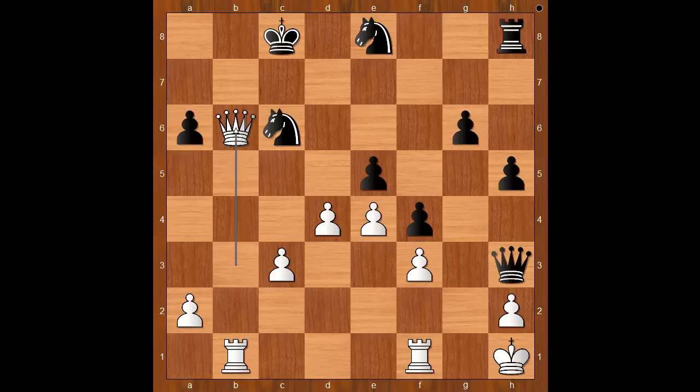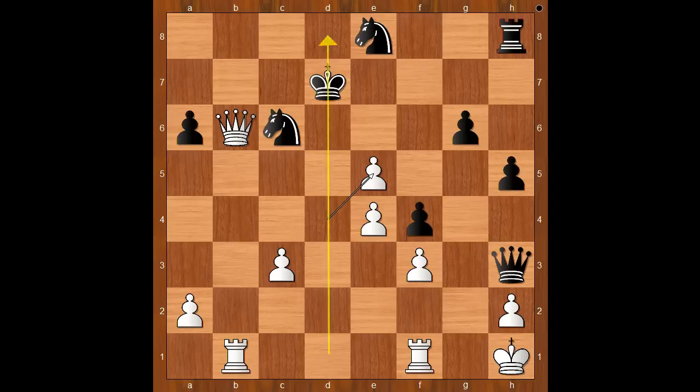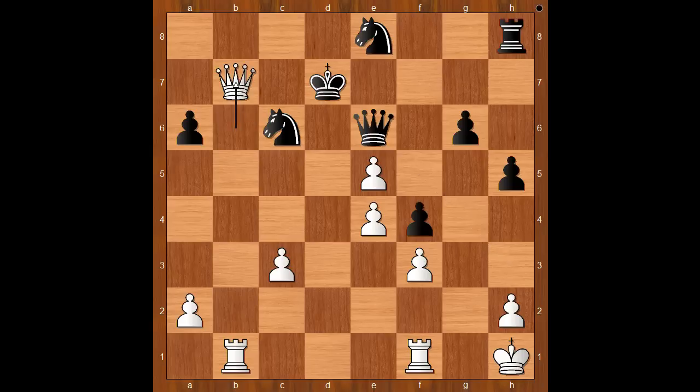Queen takes on b6. King to d7, hoping to escape. White played a move and black resigned. The move is d takes on e5 — opening the d-file, which is deadly. Pershin resigned. One of the threats is queen to b7, check, winning the knight. A queen comes back to help, then queen to b7, check anyway, and after king to d8, rook from f to d1, check — and I guess we can stop here.